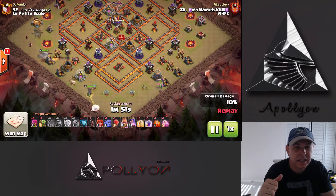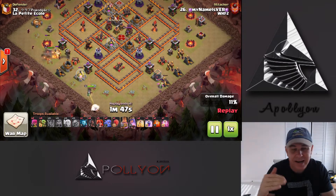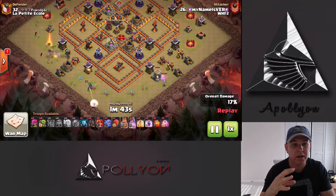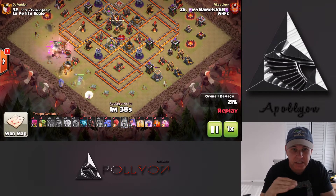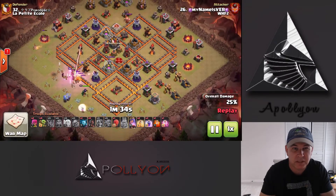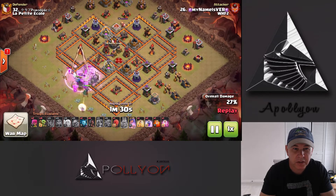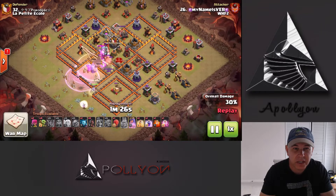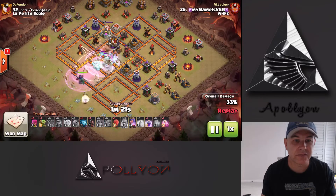Then we're going to send the King in there to take out the trash buildings and some of the defenses at 9 o'clock, making that funnel for those Valks to come in right around that 8 o'clock area and push through the base. We have no jumps — just Rages, Heals, and I think a Haste for the Slammer which I believe has Loons in it. So there we go with our Bowlers, Valkyries, King and Queen. Unfortunately the healers stick along with the Queen — it's usually better when the healers go in with the rest of the corps, but that's fine.